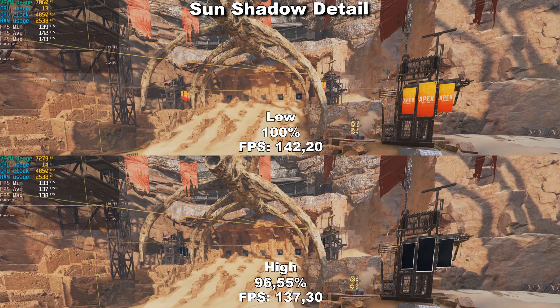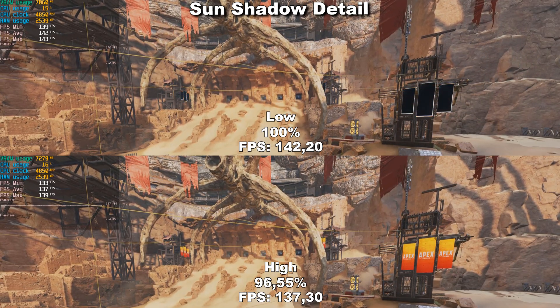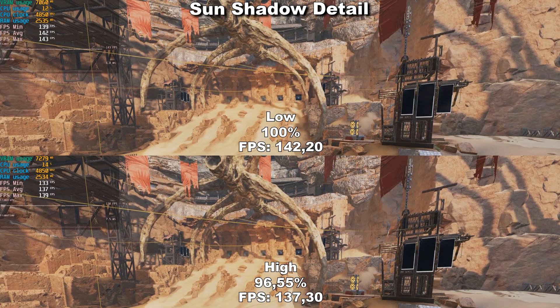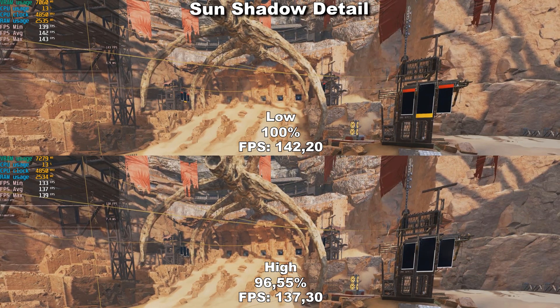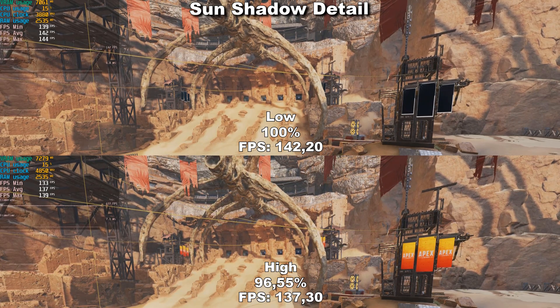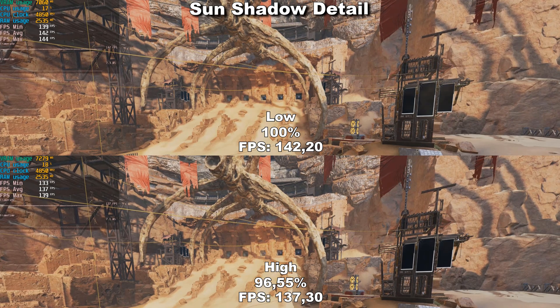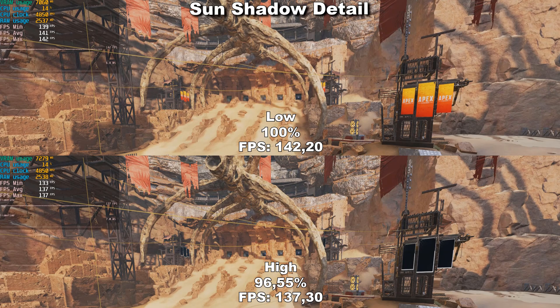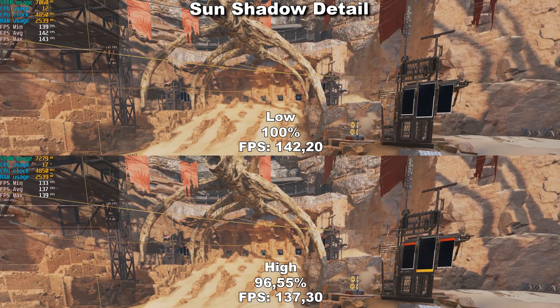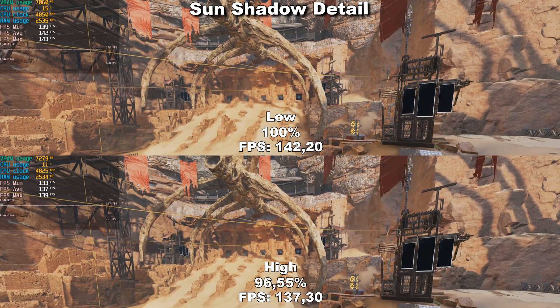Now let's take a look at Sun Shadow Detail. At a glimpse, Sun Shadow Detail seems to do exactly the same as Sun Shadow Coverage. However, with Sun Shadow Detail, there is actually a visible difference in the details of the shadows between low and high. With Sun Shadow Detail, we also get a bit higher performance difference — around 3 to 3.5% between low and high. I'm not sure why coverage is also determining the detail of the shadows, but either way I recommend syncing these two settings up. If you chose low in Sun Shadow Coverage, use low in Sun Shadow Detail, and vice versa. I recommend using the high setting for both because it makes shadows look much better for only around 3% performance.